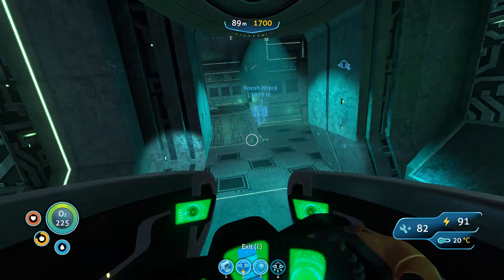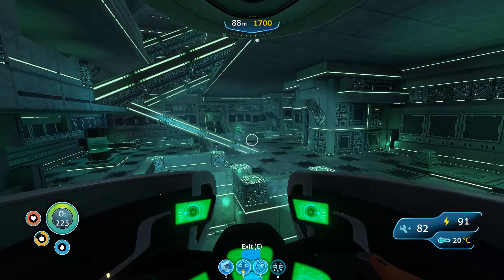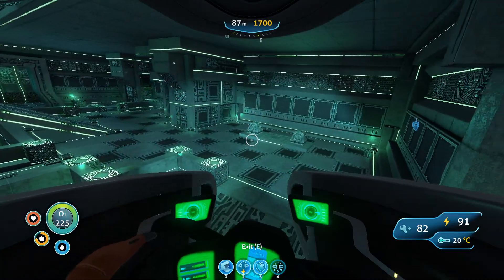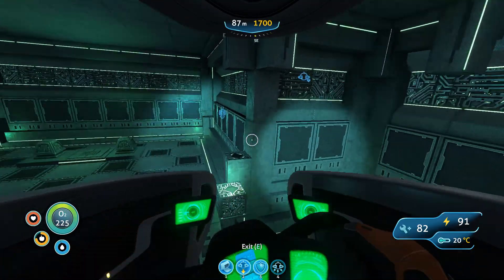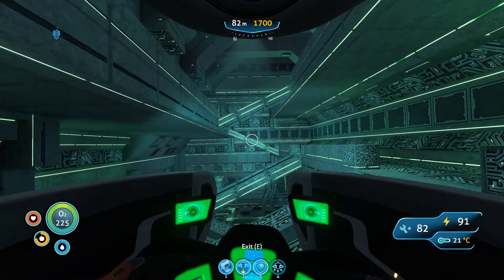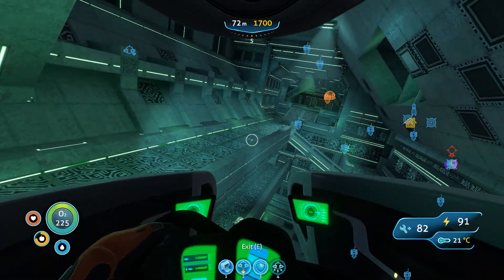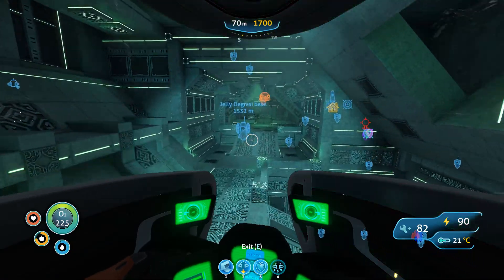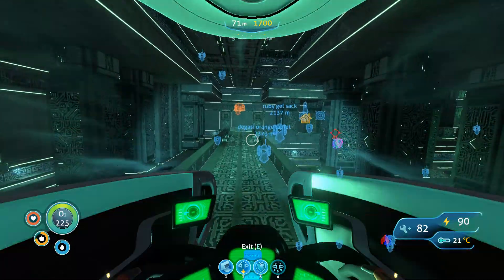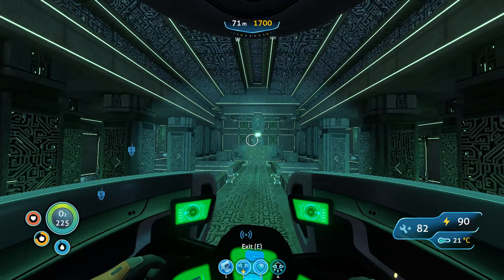I don't think the Seamoth is intended to go through these little narrow places. I think this is the original alien place that we first started at. This is the gun — the quarantine protection, whatever. Yeah, that's the place that checks to see if you're still infected.